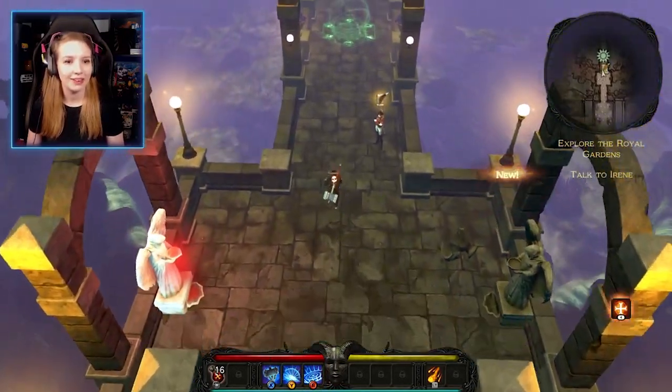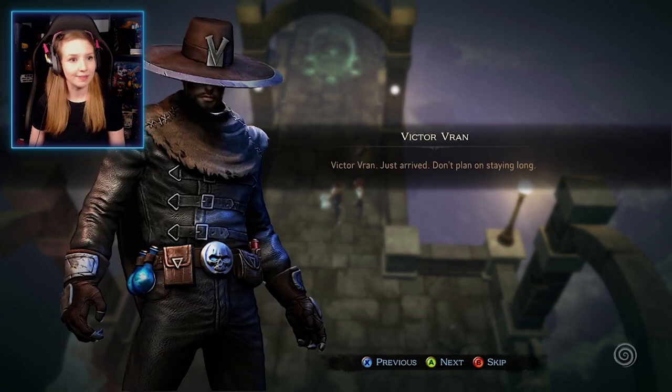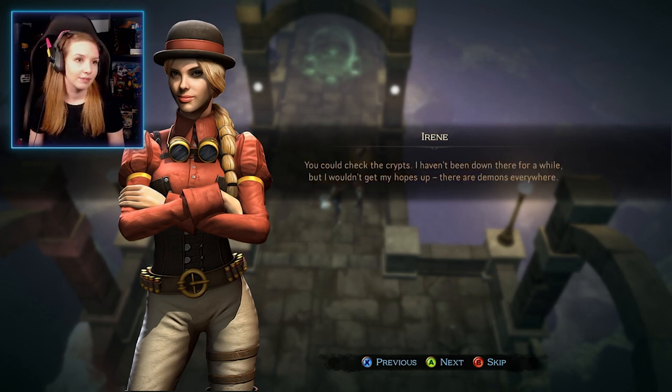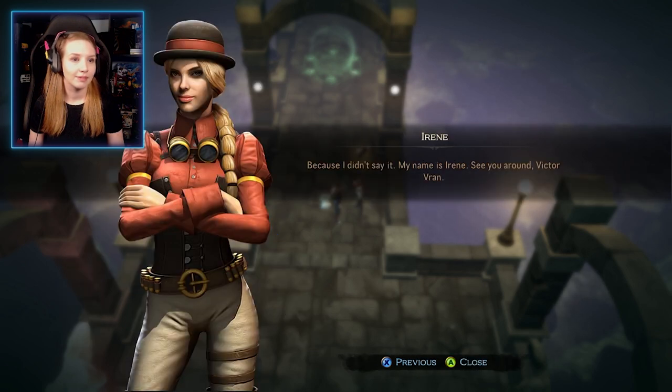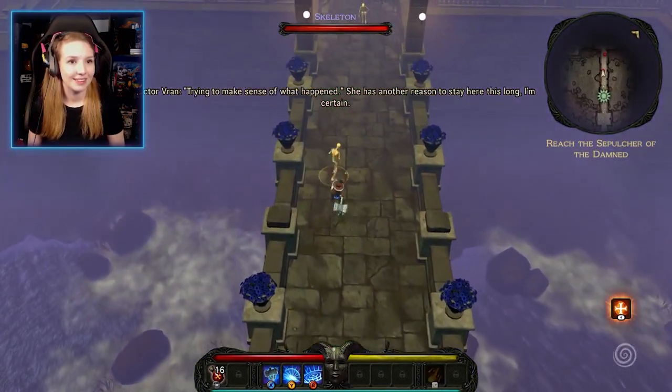We come across another survivor: 'Here I thought I was the last hunter in this damn city.' Victor: 'Victor Vran, just arrived. Don't plan on staying long.' Hunter: 'That's what I said a year ago. Yet here I am still killing demons.' Victor asks about Adrian — the hunter hasn't crossed paths with him, and the only hunters seen recently lie lifeless. She suggests checking the crypts. Victor asks her name: 'Because I didn't say it. My name is Irene.' This game is funny — it makes you giggle.